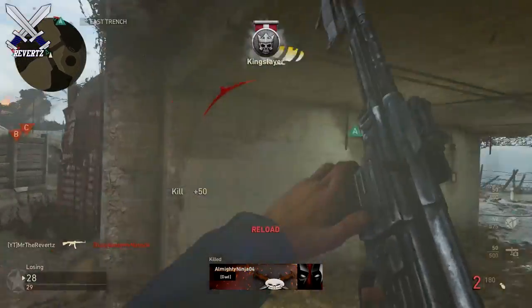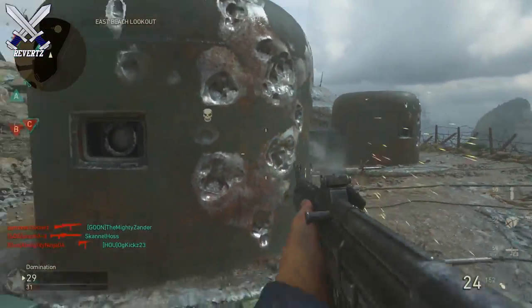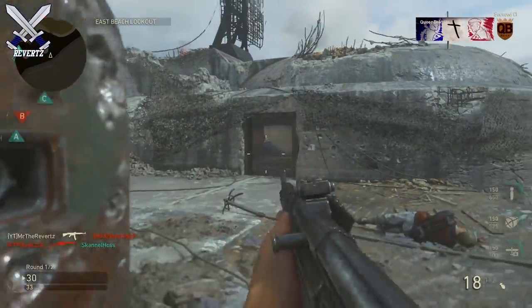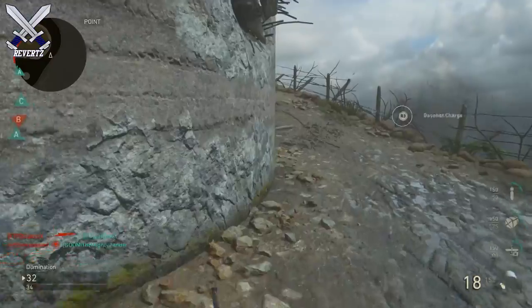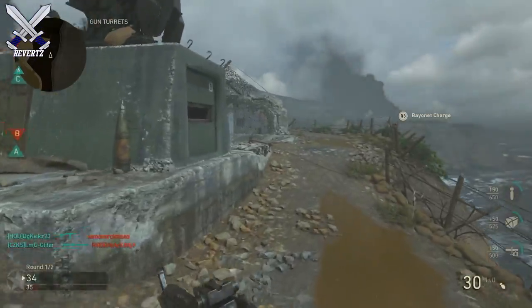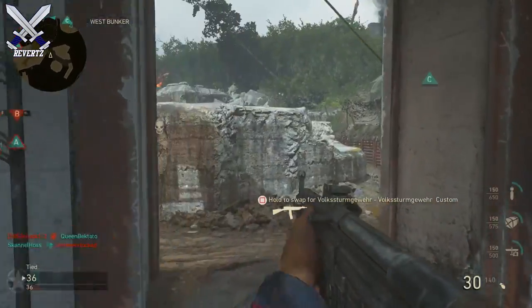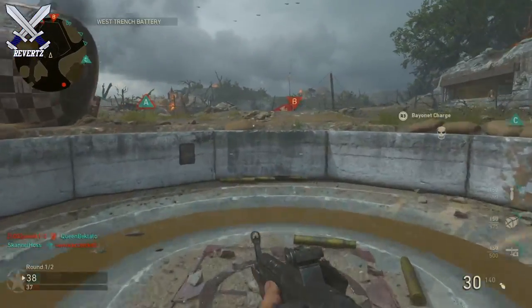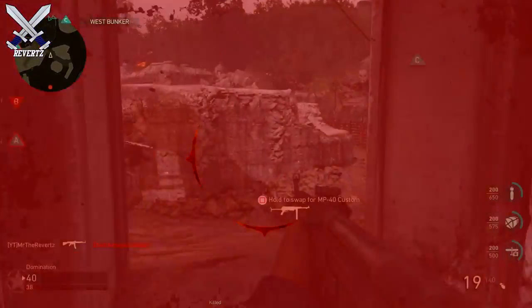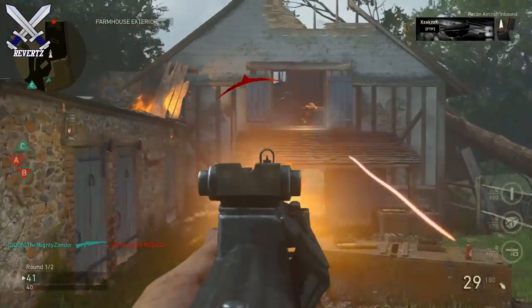Now let's talk about the 13 new weapons found in the files — credit goes out to Lakin for finding these. We have three rifles, five SMGs, two LMGs, two snipers, and one melee weapon. The weapons include the KG M21, the ZK 383. The next few are harder to pronounce: we have the Austen, which is similar to the Sten but the Australian version; the Bjekowek, a Polish SMG that looks small and compact, similar to the Grease Gun; and the Boyska, another Polish SMG.